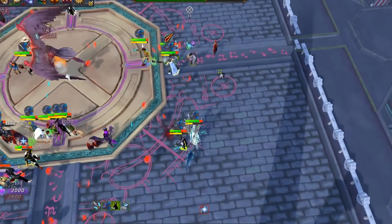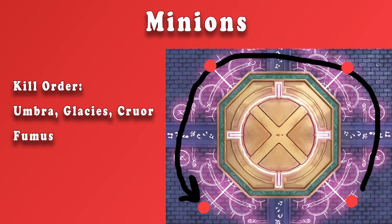The minion phase starts when all of the crystals are destroyed. The minion phase is also very straightforward. The kill order is always going to be Umbra, Glacius, Cruor, and Fumas. When you have a larger mass it'll look a little bit different than it does in this video, but you're generally going to go counterclockwise starting from Umbra.